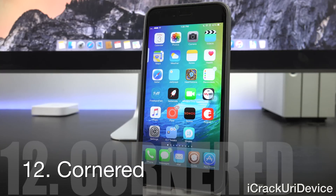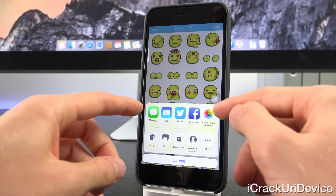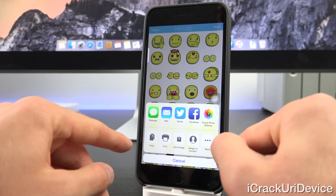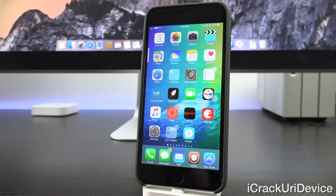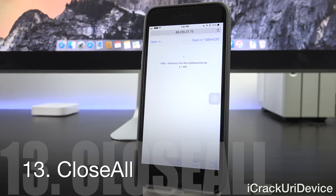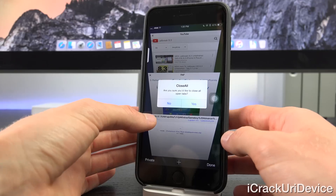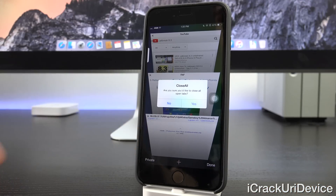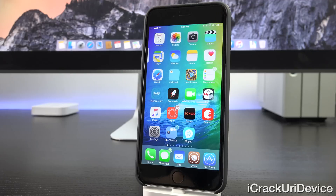Cornered is a great tweak that brings some iOS 9-inspired menu elements to iOS 8. Opening an app and navigating to the share menu, you'll notice rounded corners for the main share menu as well as the cancel button — it looks really slick. Close All works for Safari: go to your tabs, hold on the X, and you'll receive a 'Close All' prompt. Tap yes and it will close all your Safari tabs.